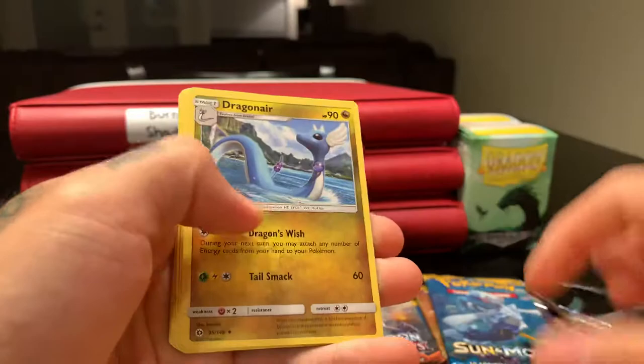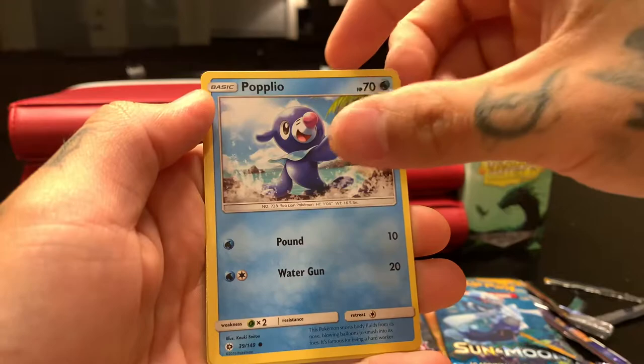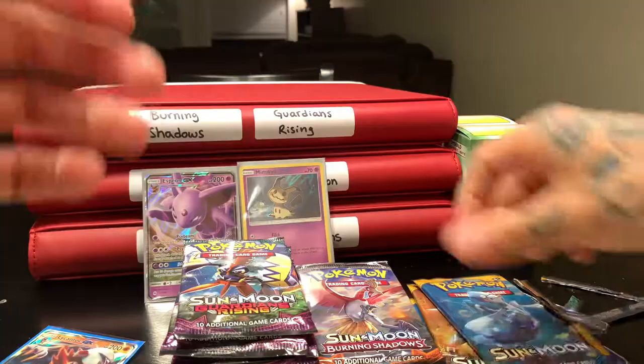Psychic — two fires in a row. Dragonair, Cherubi, Crushing Hammer, Youngster, Shelter, Zubat, Popplio, Stufful — reverse holo — Eevee, that's cute, and Primarina — non-holographic.